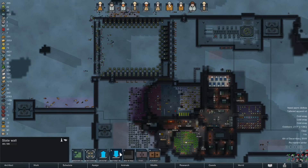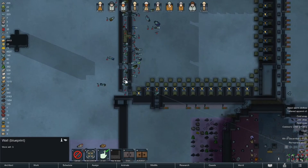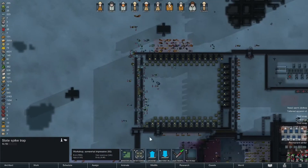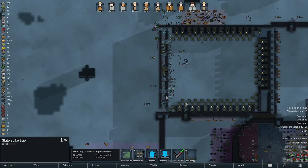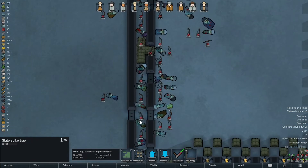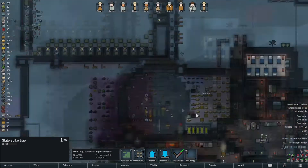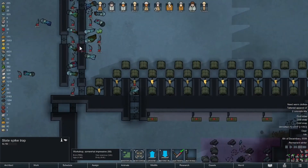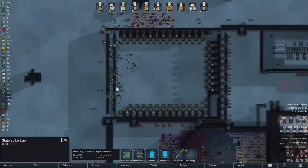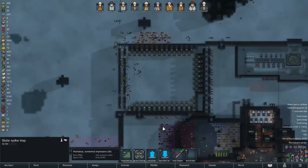I grabbed the wrong thing — that's a wall segment. Since we're not under constant assault, we're not going to use the extra traps we've built in storage just yet. We're just gonna make them because we have the capacity and nobody really had anything to do anyway.